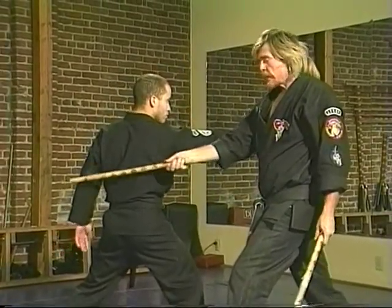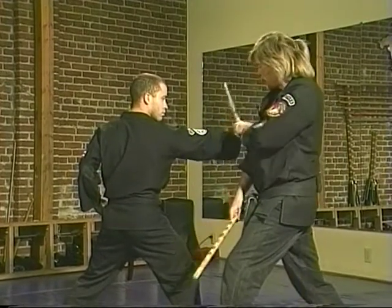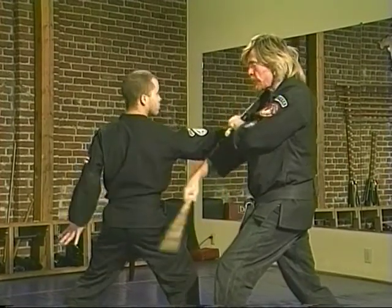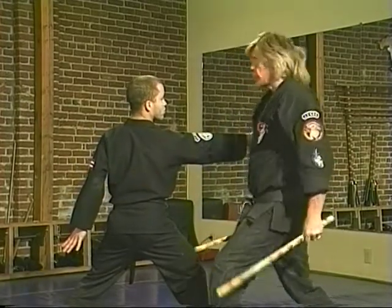I don't have to know where that elbow is — I don't have to see it. I know where it is, and I know where this shoulder is. So if I hit the wrist up here to get him to drop this one, I know this one will wrap around and hit that elbow to get him to drop it.